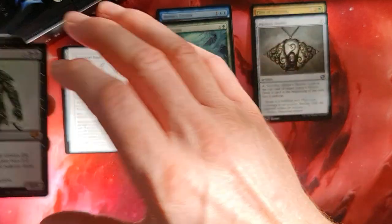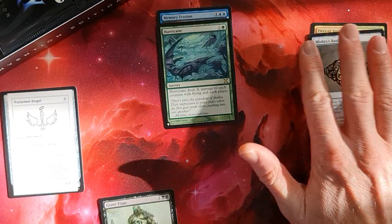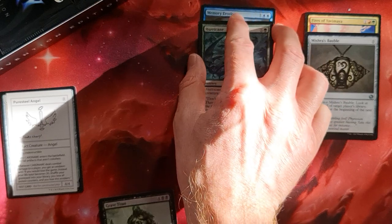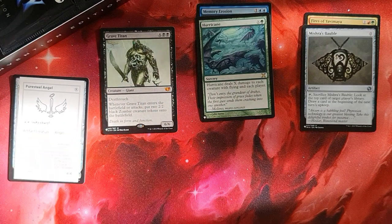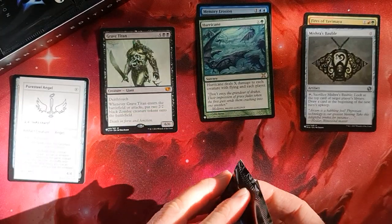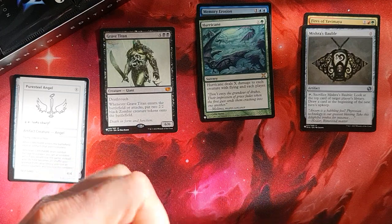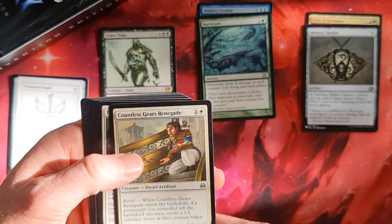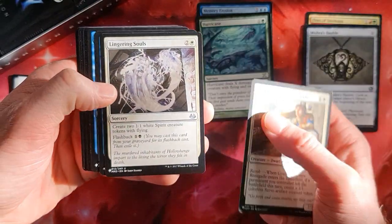Urza, Grave Titan — cool card — and a Pure Steel Angel — cool card. Number one highlights: the Grave Titan, first mythic, and a Pure Steel Angel — cool cards, really like it. Number three: Hurricane — a card that has seen a little bit of play, even if it's only for creature cards and each player, but it's scalable. Countless Gag, yes. Renegade — interesting that the uncommon is coming up front.